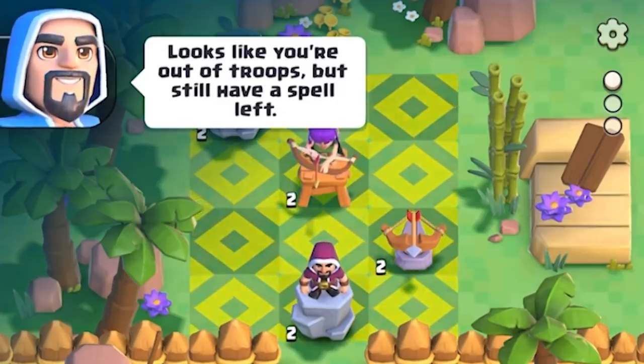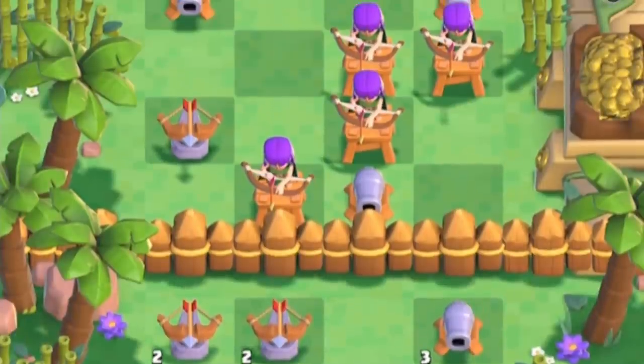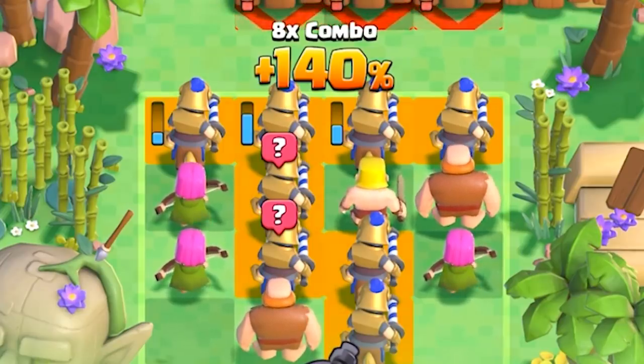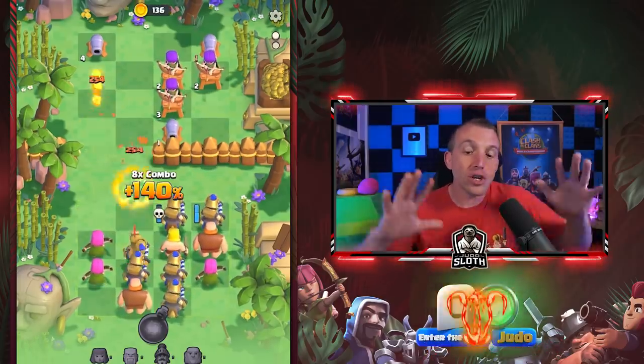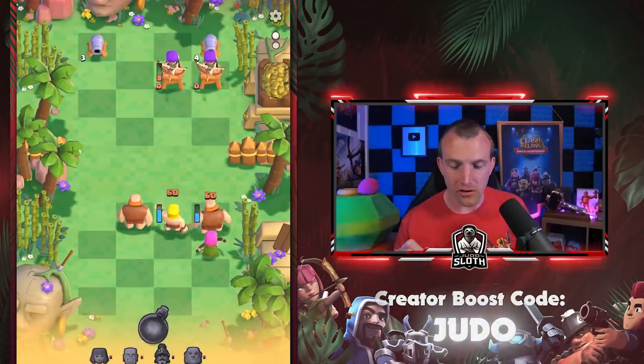The wizard is telling us as well — as if to rub salt in our wounds. Looks like you are out of troops but you still have a spell. I have a fireball. The map is expanding — so rather than three by three we now have four by four. As the dev team told us the game starts off simple and does get more complex. Two princes are going to go down but check this out — eight times combo, 140% extra damage. But even so the extra damage you gain on the other troops is so worth it. That was incredible. Let's now use the archers.